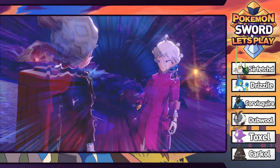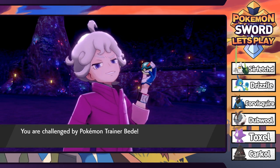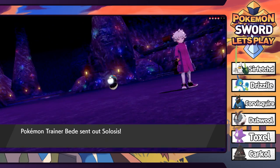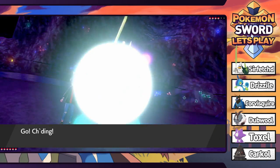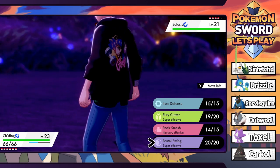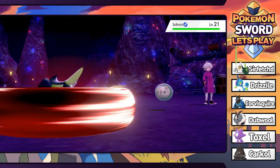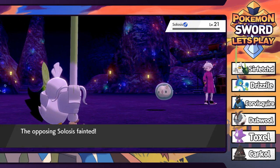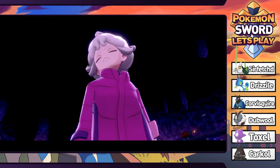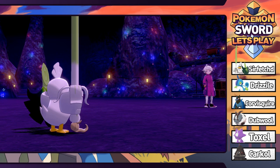Let's do it. They give you the option to change up the team if you'd like. I'm pretty sure he actually uses all Psychic Pokemon, if I remember correctly. He's going to lead with a Solosis. We have seen that before - he has four Pokemon. Chiding is not going to really like taking a Psychic attack, but we do have Brutal Swing. That is going to just knock that thing out directly. We get some solid experience.